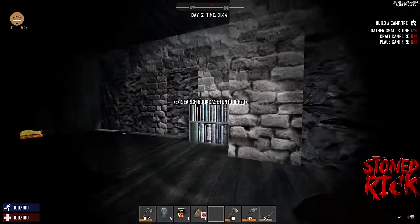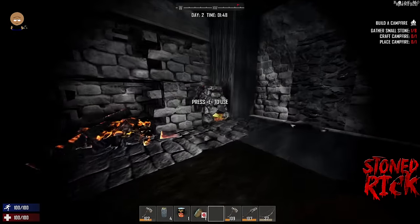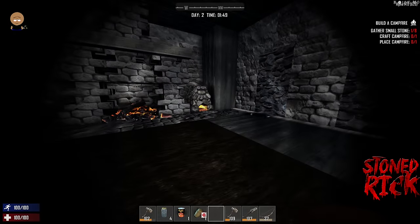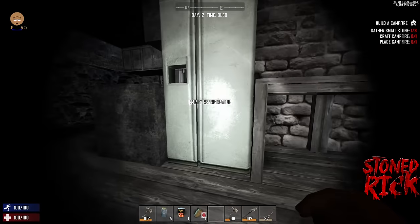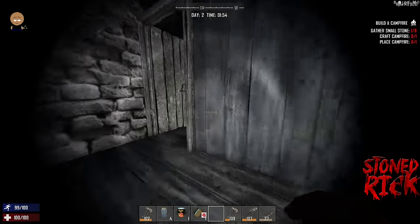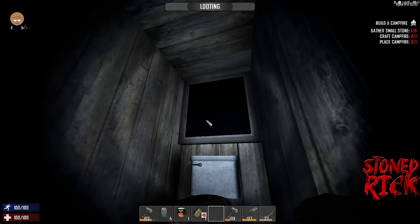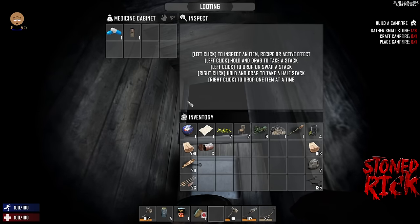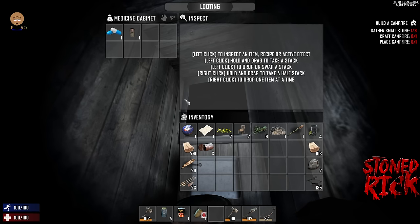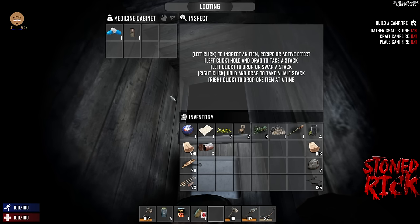There's a zombie outside. Having the forge on creates a heat map — everything you do, going into containers, making fires, running the forge — each action creates heat. The bigger the heat, the more zombies come. The forge, when running, will attract screamer zombies — they look like the girl from The Ring. They come to your house, scream, and attract more zombies. When she comes, the first thing you want to do is kill her before anyone else, because she'll just keep summoning more zombies until she's dead.